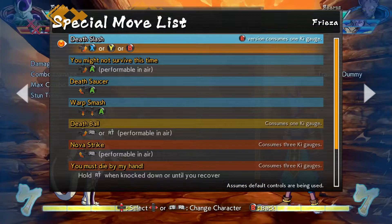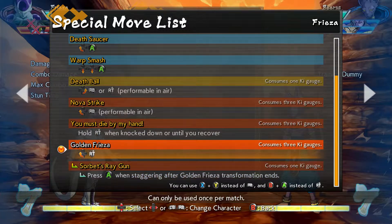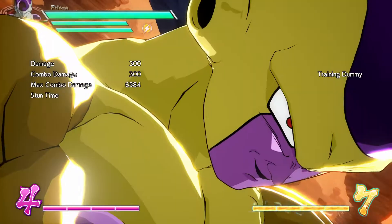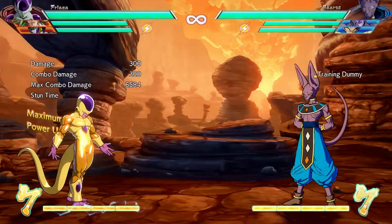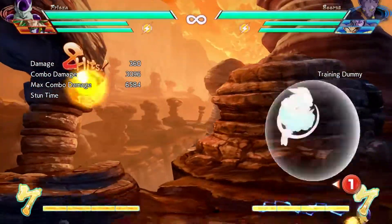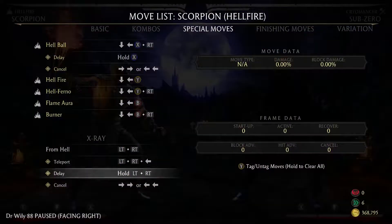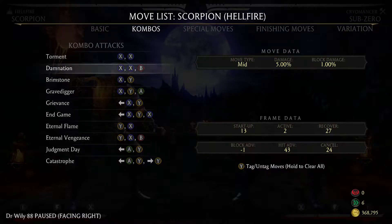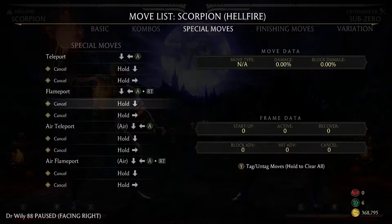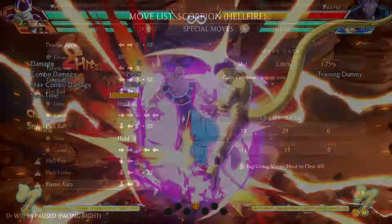Moving on to transparency — this game needs to provide more information when it comes to special attacks. Take for example Golden Frieza's transformation: there is no description as to what this move does. Considering it costs three bars of ki and isn't something you can use left and right, it makes sense for the game to tell you exactly what the transformation does so you know when to use it. If you look at Mortal Kombat and go to the move list, all the data you need is listed there — frame data, what type of move it is, whether it's a low, mid, or high move. Pretty much everything you need to know is there, which helps you figure out how to use the move.